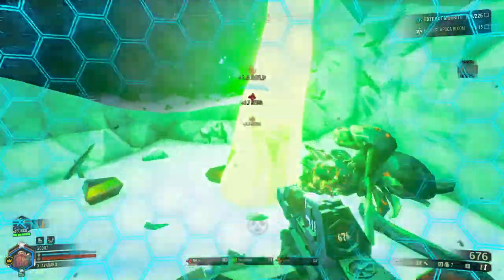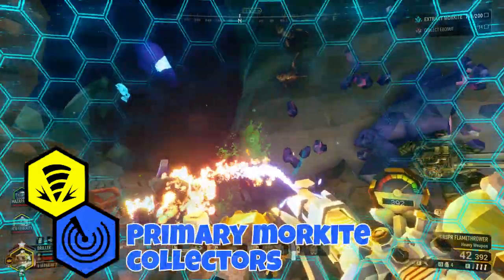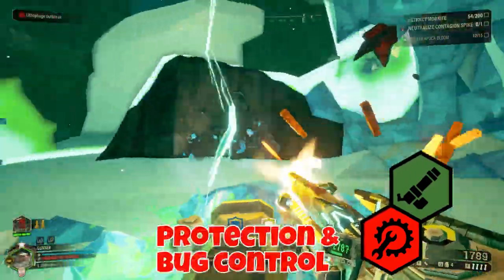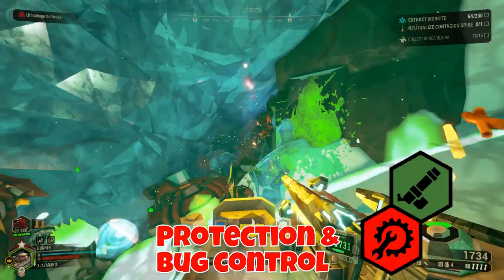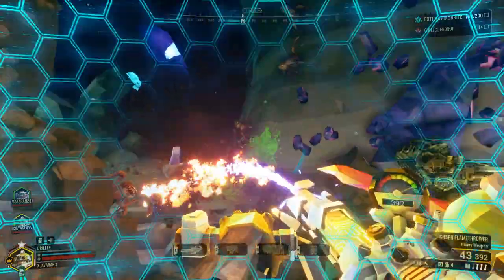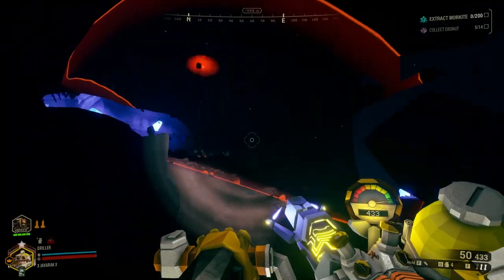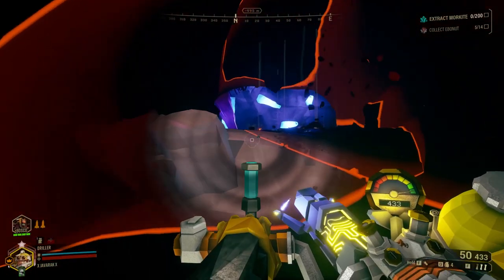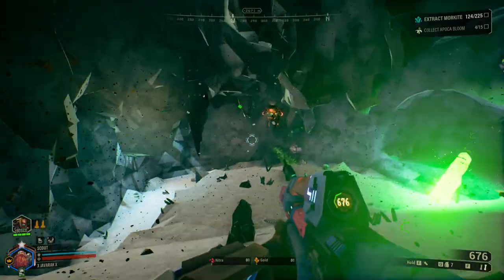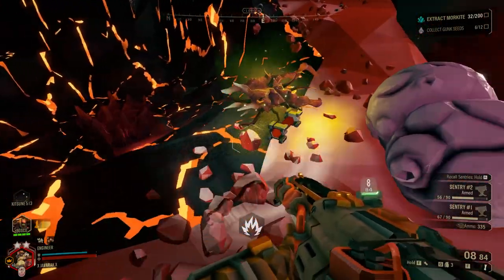To summarize what the classes can offer: the Driller and Scout should prioritize collecting the Morkite itself because of their high mobility and efficient mining. Meanwhile, the Engineer and Gunner should focus on clearing the path and keeping the bugs under control, since they have good amounts of area protection and bug control. Since this is a very basic type of mission, there aren't too many intricate strategies required. Don't forget that there will always be secondary objectives and potential random events that might require your team to readjust — if the situation calls for it, you don't need to stay in these particular roles all the time.